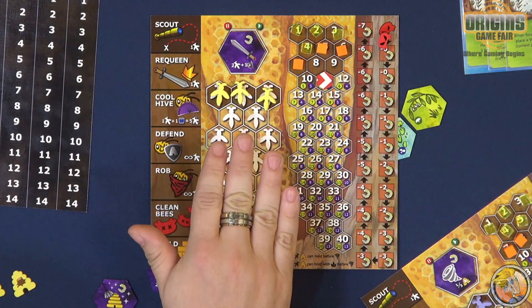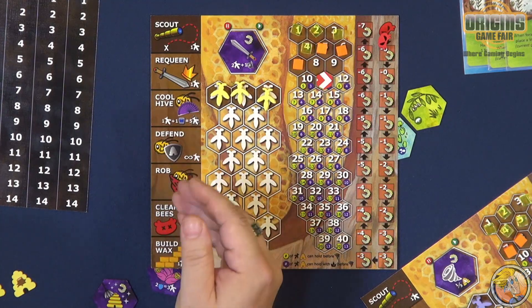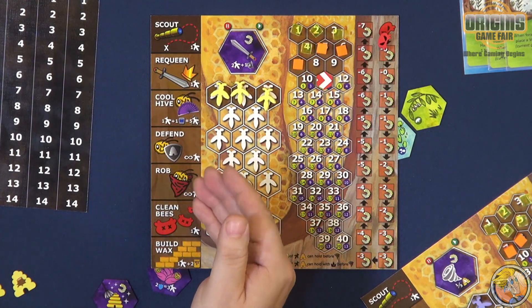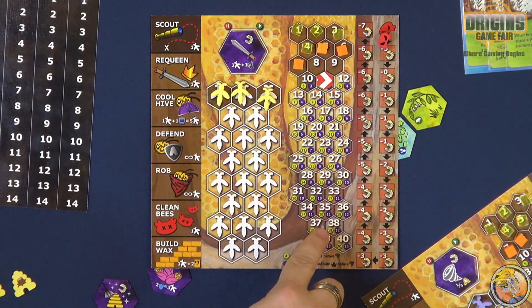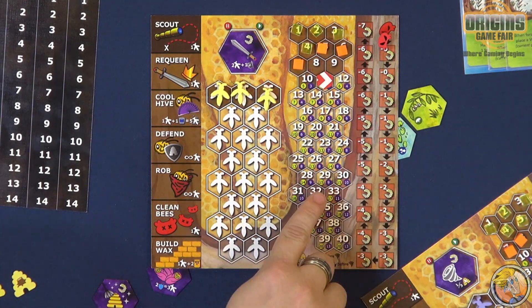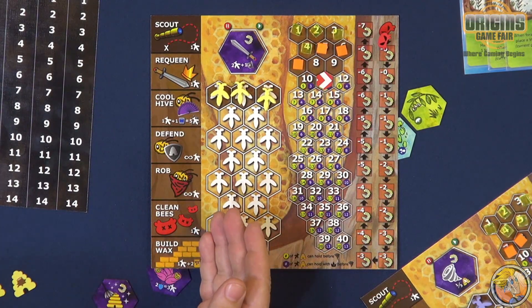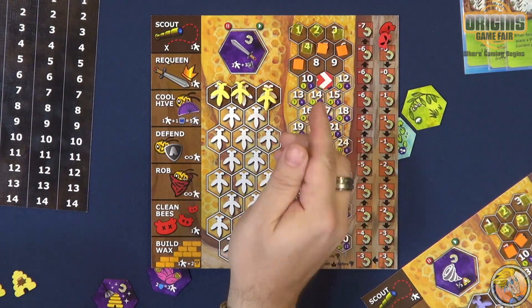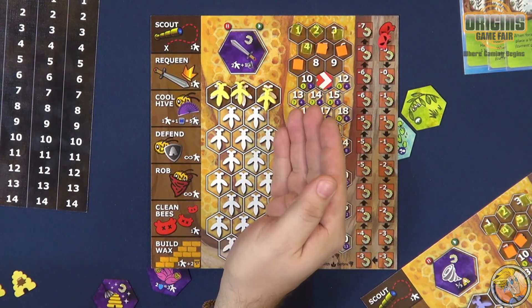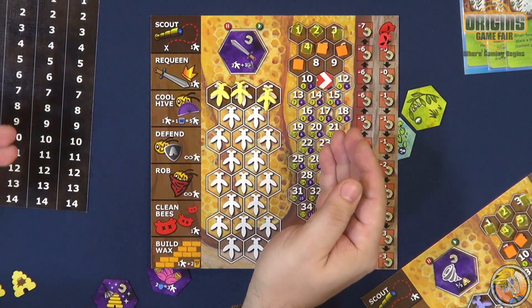We have our bee workers on the left. There are five main resources in the game, your workers being one of them, because you can sacrifice them as well as take actions with them to do certain things. The next thing over here is our comb — this is the amount of space you have to actually store these resources. This is very important because resource management is a big part of it: how many you have affects when you're going to swarm, and it limits what you can and can't do.